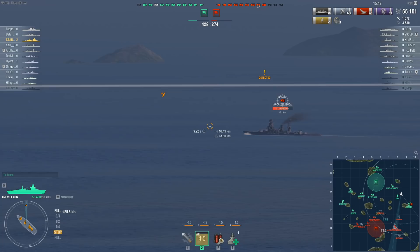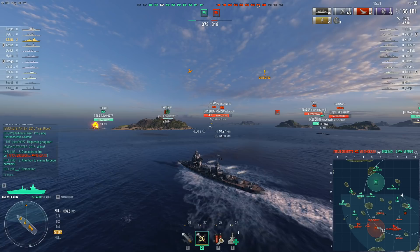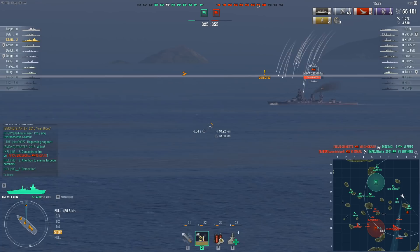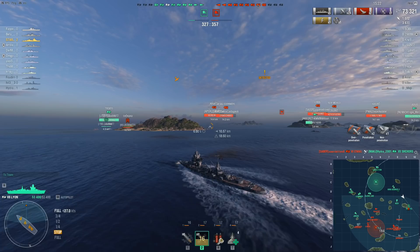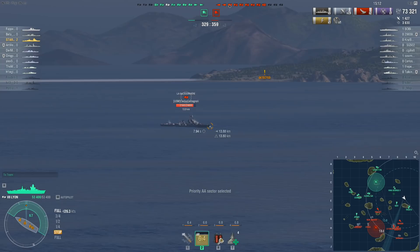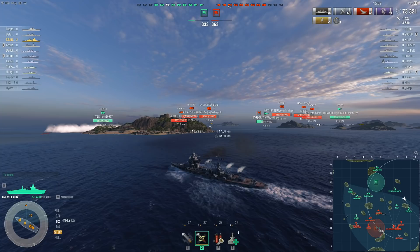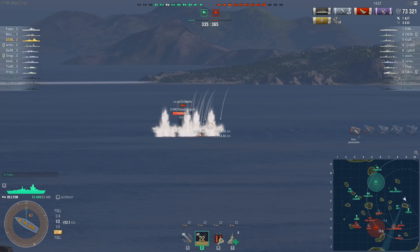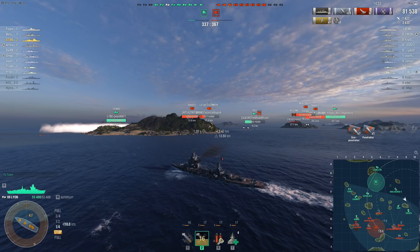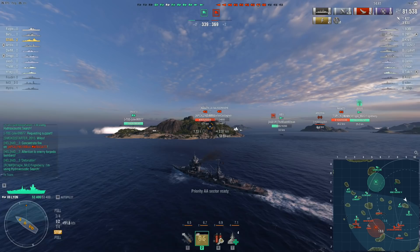An enemy carrier is about to score a bonanza with torpedo bombers on the friendly Fusso — the Fusso was not carrying a detonation flag, although he's earned a couple now. Shots out again at the Nagato, with no visible enemy ships within surface detection range — another respectable hit, though slightly under 10,000 damage with only two actual penetrations, due to the Lyon's poor armor-piercing penetration values on its 340mm guns.